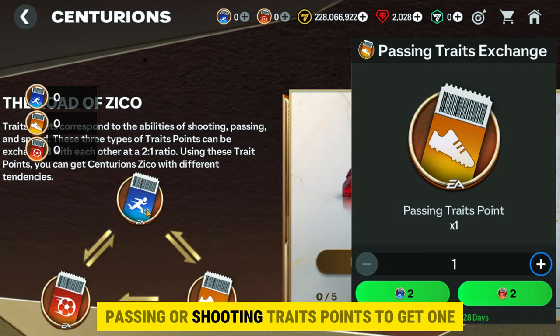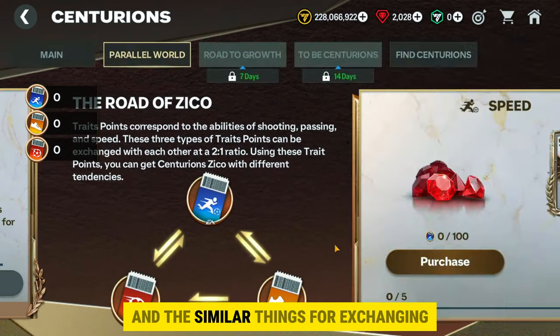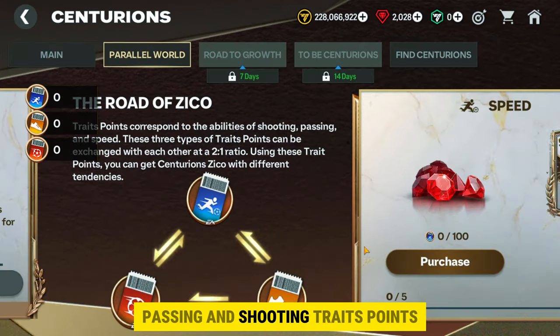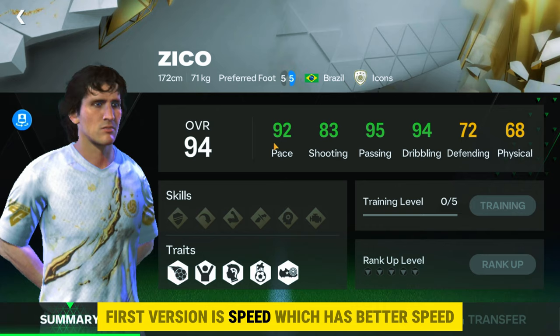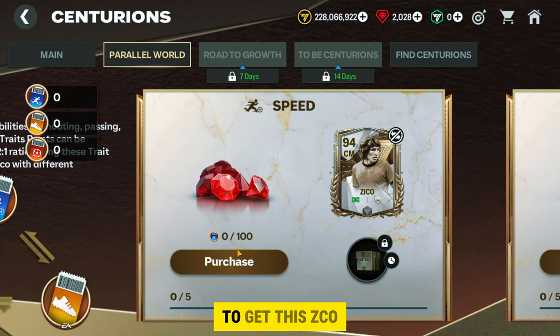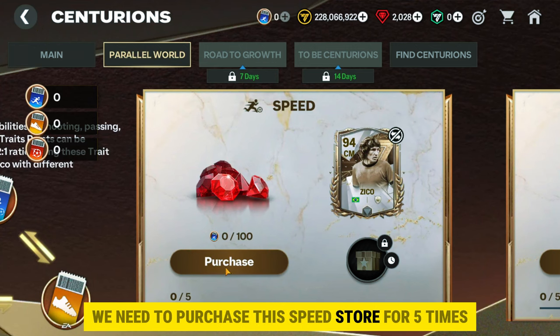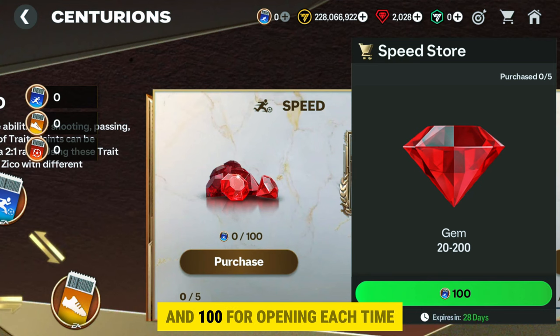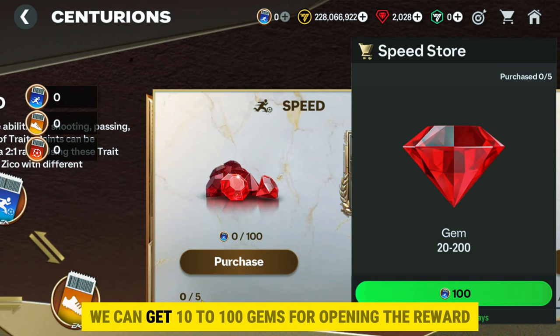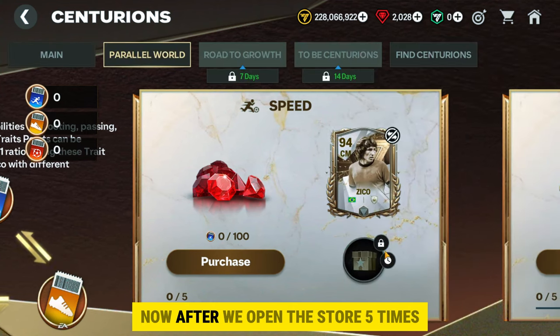In the Road to Zico section, you will get the option to exchange all three types of traits points. We need two passing or shooting traits points to get one speed traits points, and similarly for exchanging passing and shooting traits points. You can get three versions of Zico. The first version is the speed version which has better speed. To get this Zico, we need to purchase the speed store five times, which takes 500 speed traits tokens, 100 for opening each time. We can get 10 to 100 gems for opening the reward.